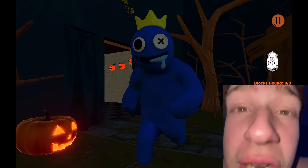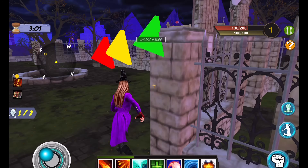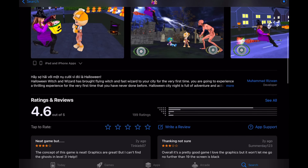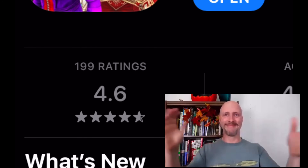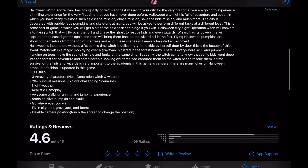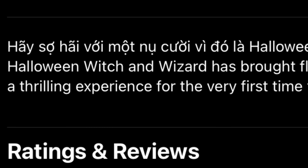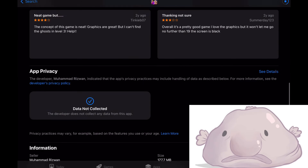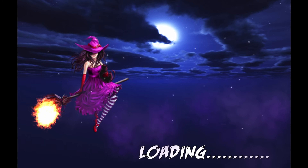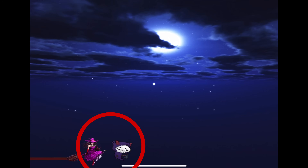The third game on the list is Halloween Witch and Wizard Magic, created by Mohammed Rizwan. The game has under 200 ratings rounding up to a 4.6, and the description reads: 'Halloween Witch and Wizard has brought flying witch and fast wizard to your city for the very first time. You are going to experience a thrilling experience for the very first time that you have never done before.' All right then, I'm sold — let's get into this game and see what it has to offer.